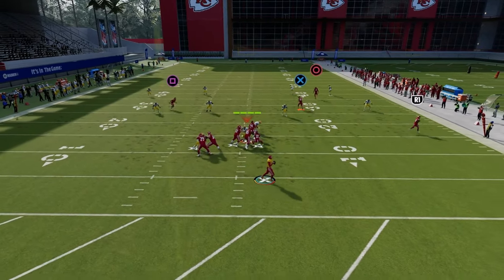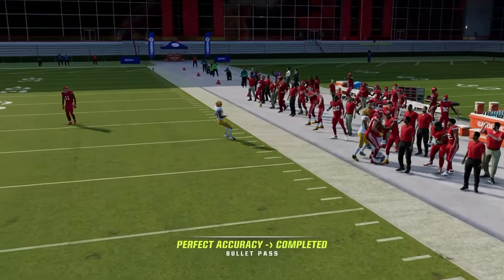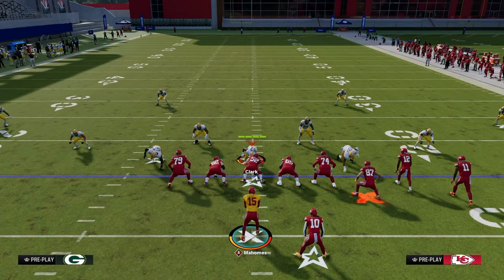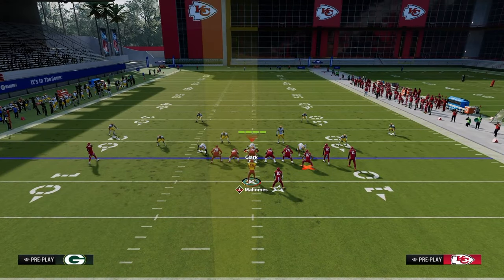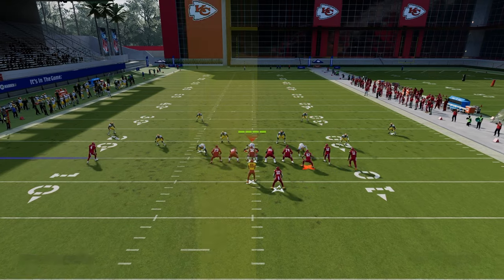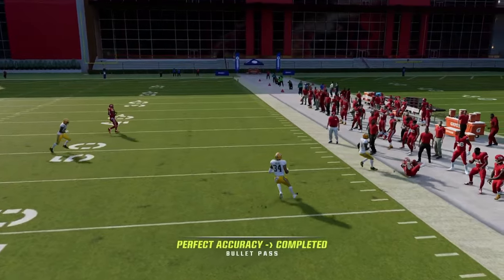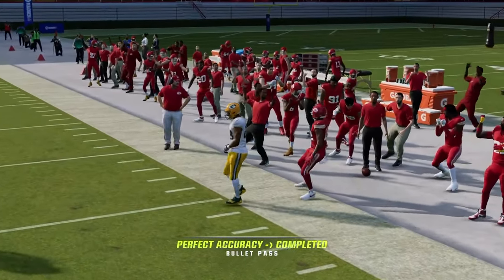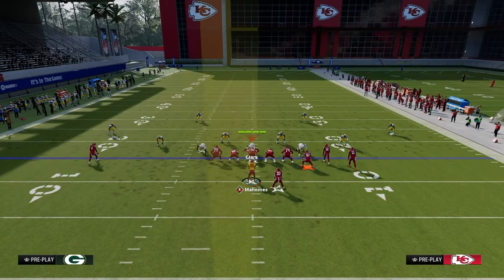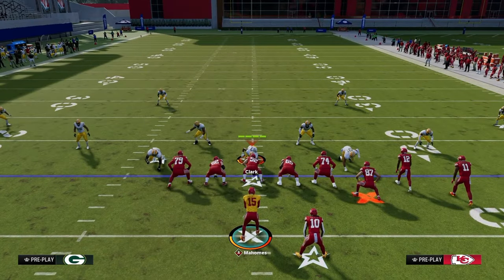Against cover four or cover three, they struggle to defend this because the streak clears the third, the flat doesn't get deep enough, and you throw the corner into the intermediate-deep right sideline. The main defensive counter would be a cover three cloud defense or a cover two defense, where defenders back up into 30-yard cloud flats, trying to get the flat to play the deep sideline and the deep half to play the streak.